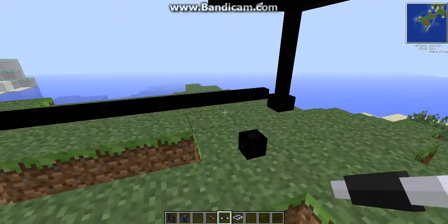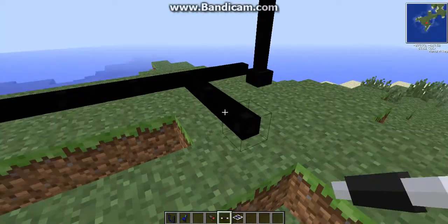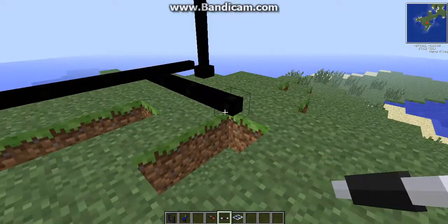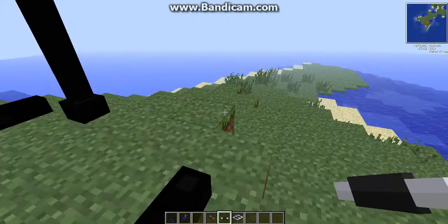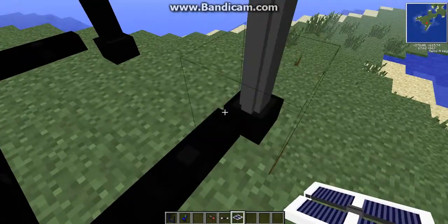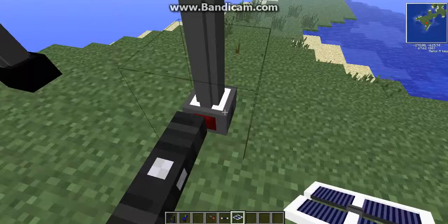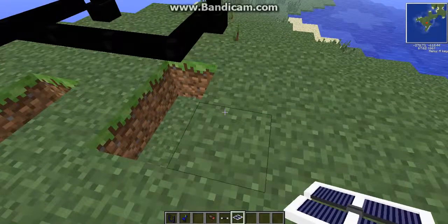Once you power it, it doesn't drain energy or anything like that, so once you've powered it, you're good. You have to make sure that the HV wire is placed — it has to be touching the red button, or whatever it is, in order to power it. Otherwise it won't work.